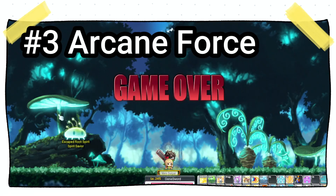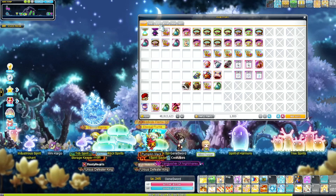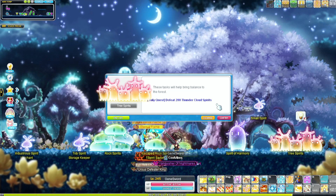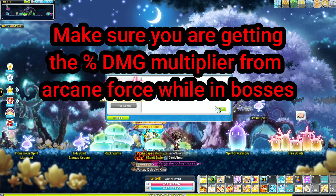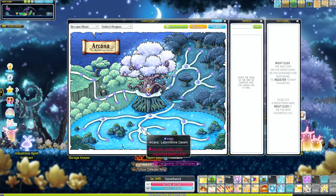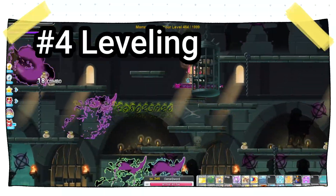At number three is arcane force. Arcane force is ranked this high because it not only gives you stat and damage, but it also controls what percentage of damage you deal to certain bosses. If you're under the arcane force requirement, you get a damage reduction against those bosses; if you're over it, you get a damage multiplier. So arcane force is extremely important for both training and bossing.